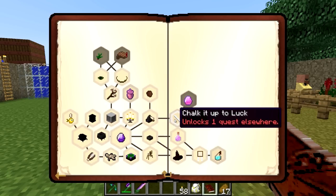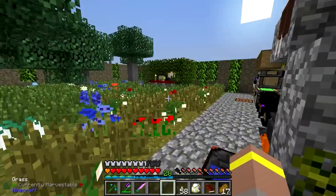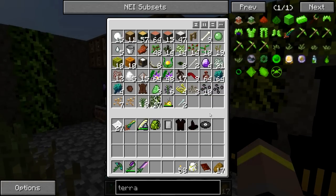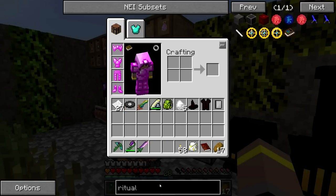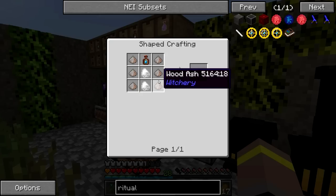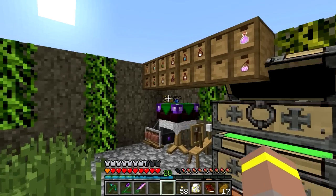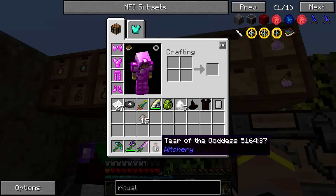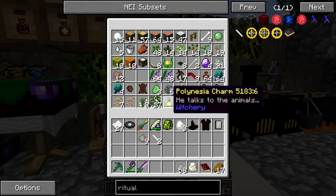Chalk It Up is one quest I think I want to try out — it requires Ritual Chalk. For Ritual Chalk, we need some Gypsum, which I think I do have some of. Let's pop this in here and see what it's going to cost us for Ritual Chalk — we need Gypsum, we need Widash, which we know we have a lot of, and Tear of the Goddess, which is great. So let's grab that and make ourselves some Ritual Chalk. It gives us two, so that'll be another quest done.